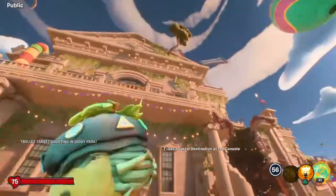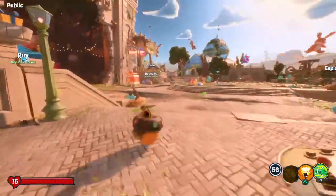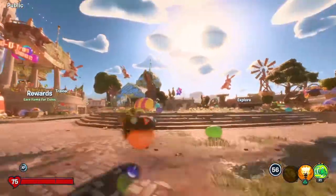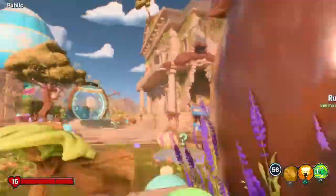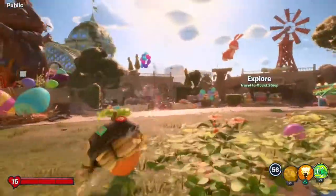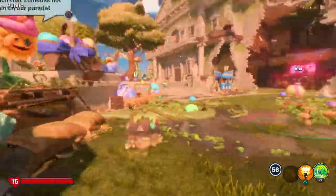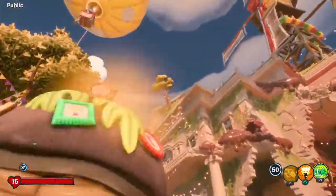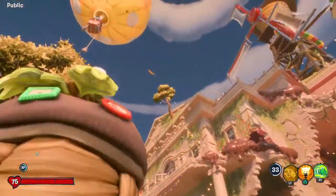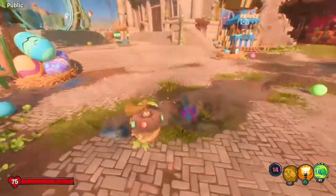Okay guys, so in today's video we are going to be doing yet another glitch for Acorn, and this glitch is in Dave's Manor - this cool world. We need to be getting all the way up to that tree up there, and we're all the way down here.